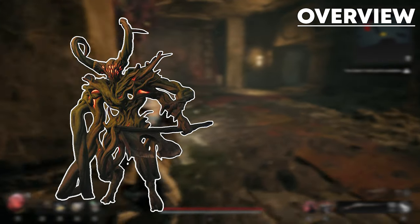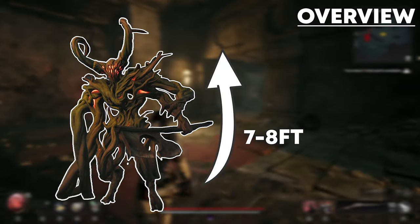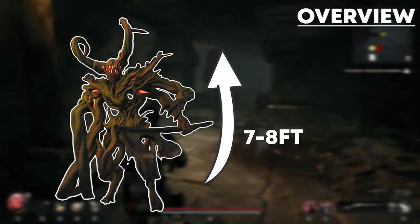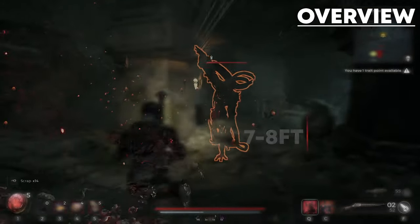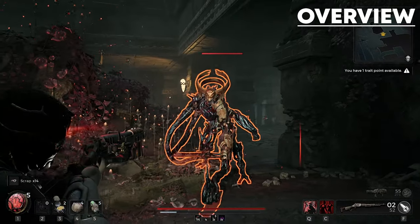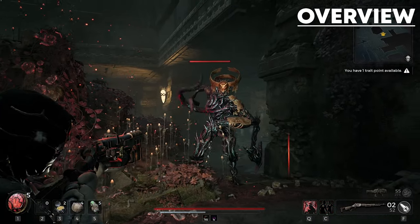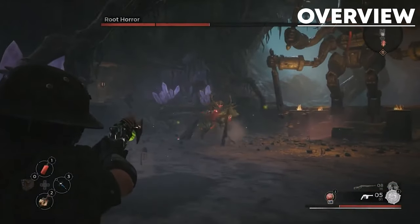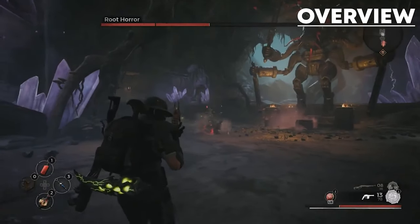The Root Horror is a hulking beast that appears to be 7 to 8 feet tall, that can dish out a lot of damage early game, even potentially one-shotting you. The Root Horror's race is the Root and spawns only in Yasha. You may recognize this enemy because he was in the first game as a boss and now returns as an elite enemy in the second game.